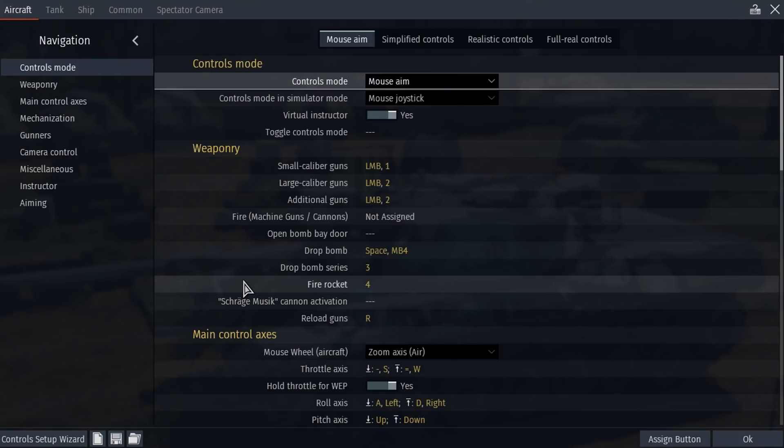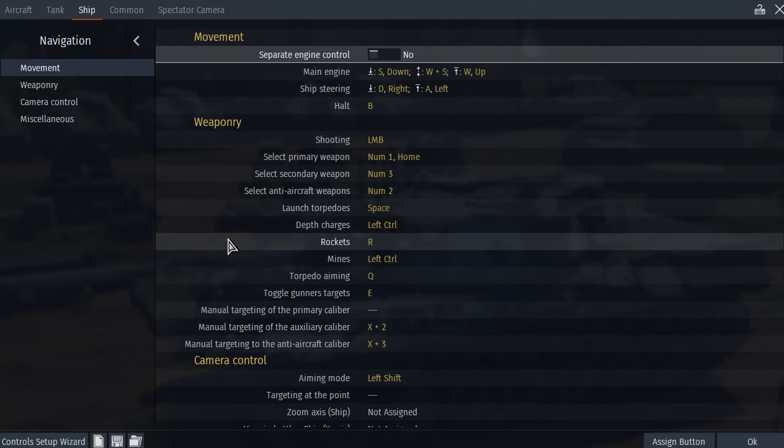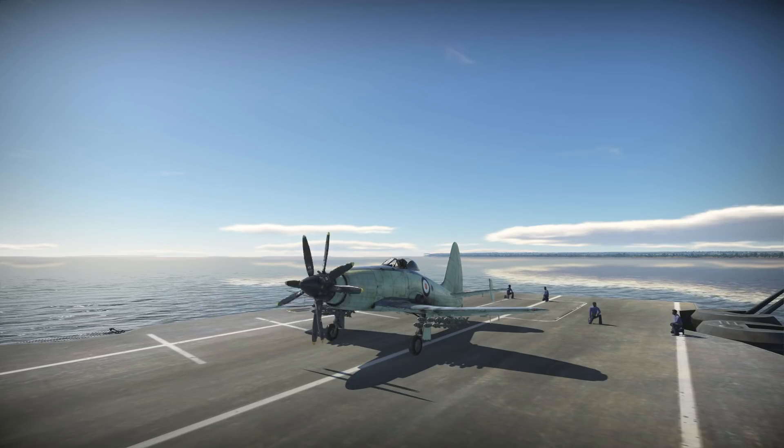Evil starts with a press of a button. By default, the rocket launcher command is set to number four for aviation, and to number four for ground and naval vehicles as well. You can reassign keys in the control settings in the armament tab. Everything is set up and we're now rising into the sky, where so many different types of rockets have soared for the first time in War Thunder.